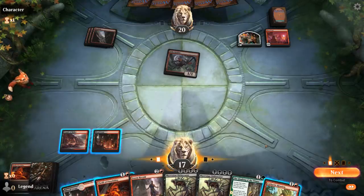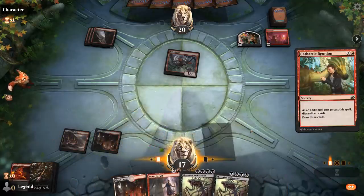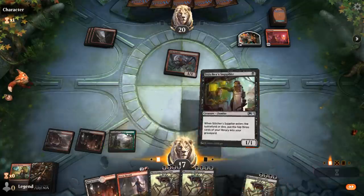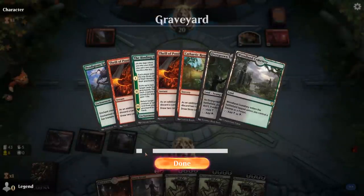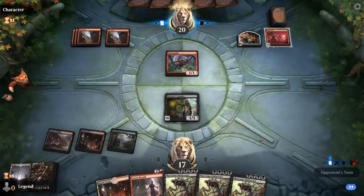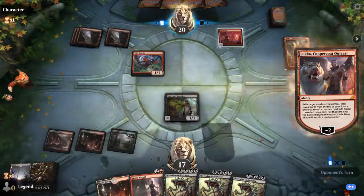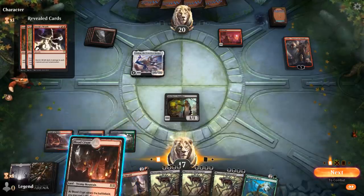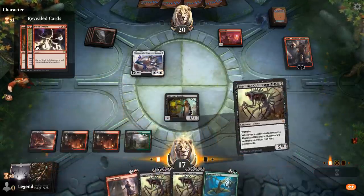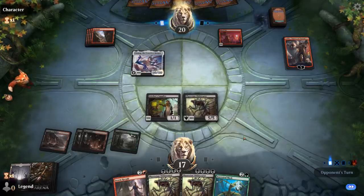With Cathartic Reunion we discard Binding and Thrill, keeping the Obliterators and Storm Heralds. We play Supplier for the turn. We only have one enchantment to get back at the moment, but Obliterators should be good. We see Luka — and what are they cheating into play? Ulamog, of course. Well, Phyrexian Obliterator is pretty useful against Ulamog.